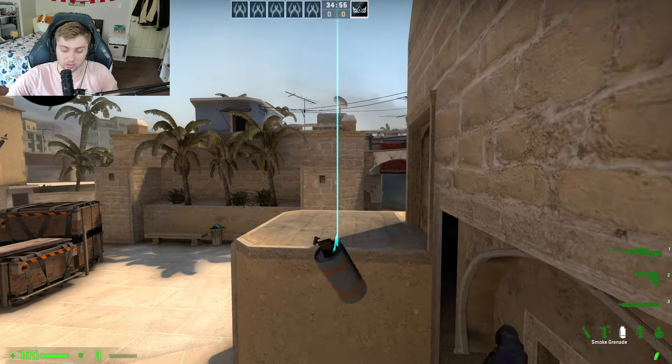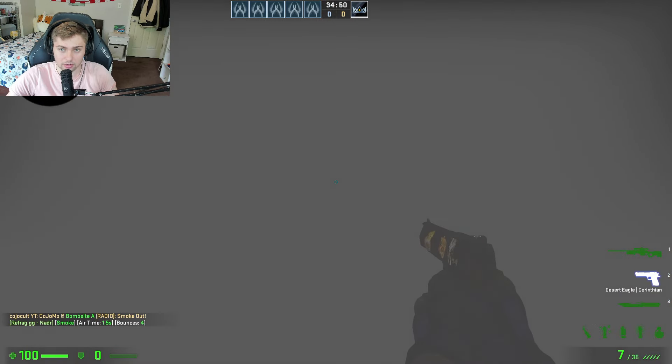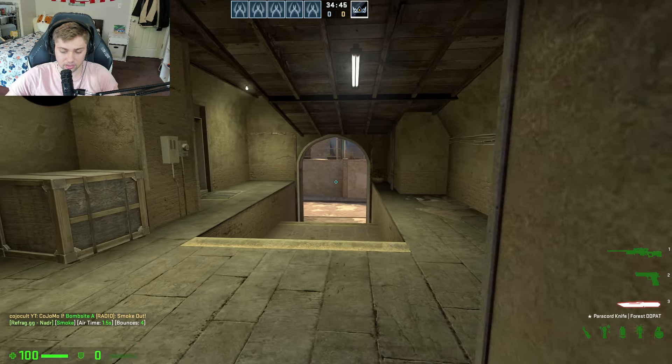You can even do this when there's a smoke up — that's when I like to do it. There's a smoke up here, I jump, tap S, and now I'm hidden in the smoke. And as it's fading, I call for a flash from my teammates — flash, boom, pop — and then I'm in here killing all the people.